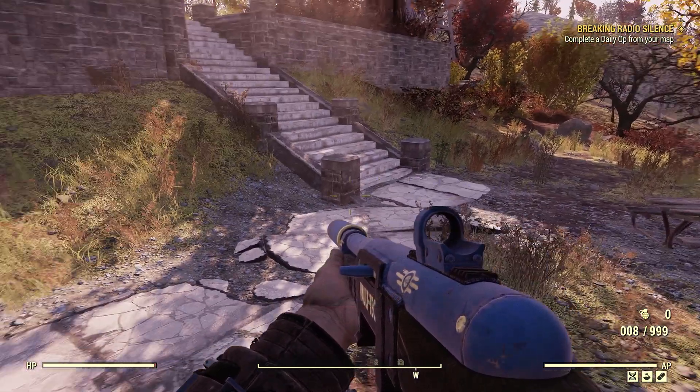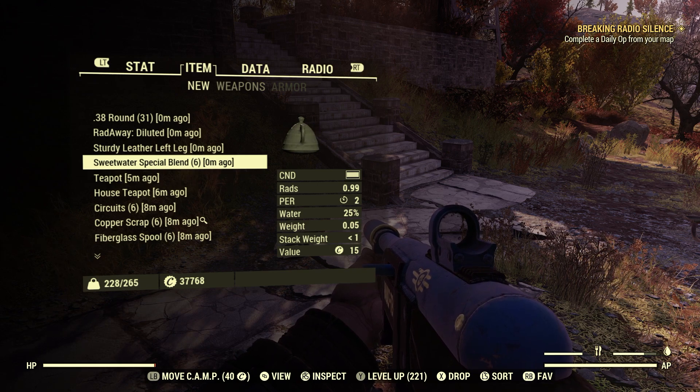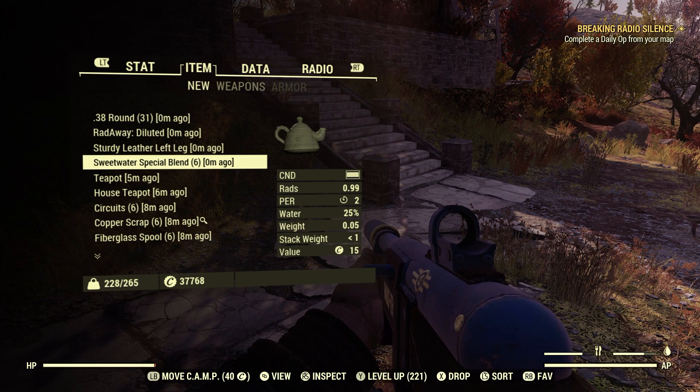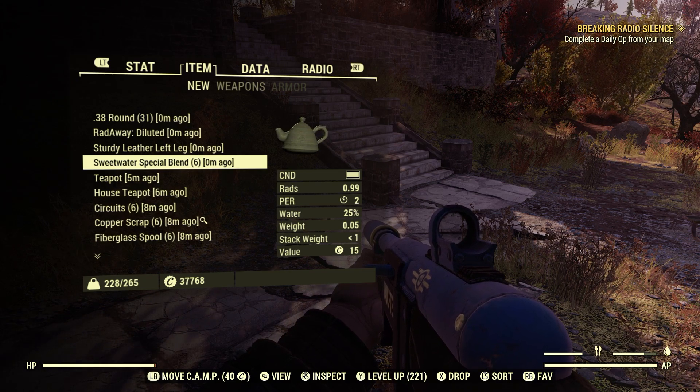What did he give us? Sweetwater special blend - it has a condition bar on it. 25% water, rads, and two perception. Nice! I haven't done that in a little while.